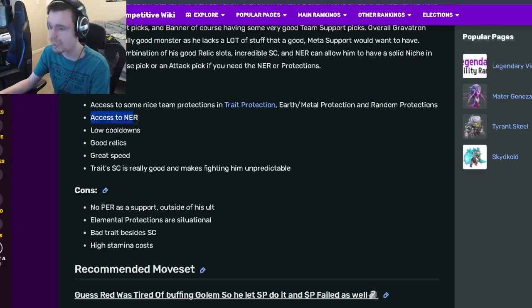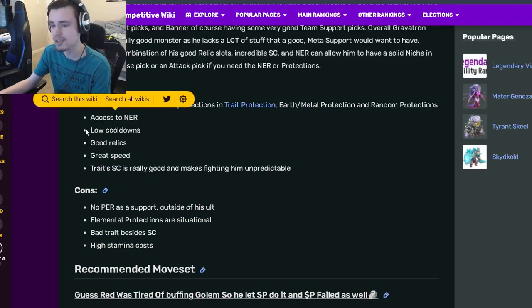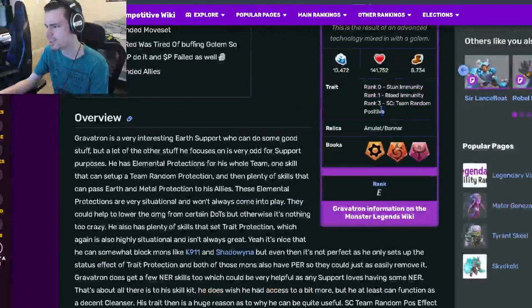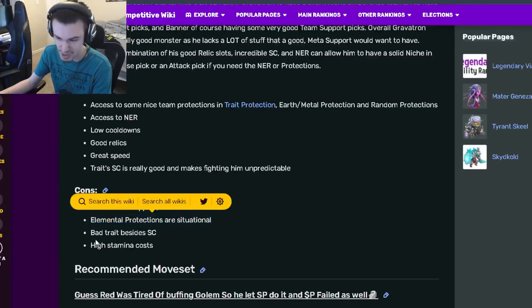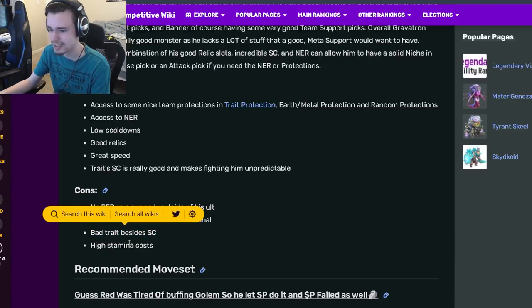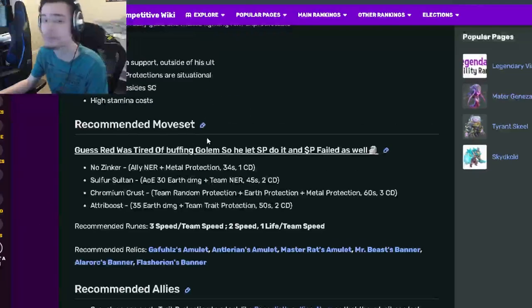Going on down to his pros and cons: he has access to some nice team protections, which is pretty cool. He also has access to NER, which is really cool. He also has low cooldowns, good relics, great speed, and status caster, which is really good — but it's random, so you could get something good I guess. On the cons side: no PER as a support outside of his ult, elemental protections which are situational, a bad trait besides status caster, and high stamina cost.